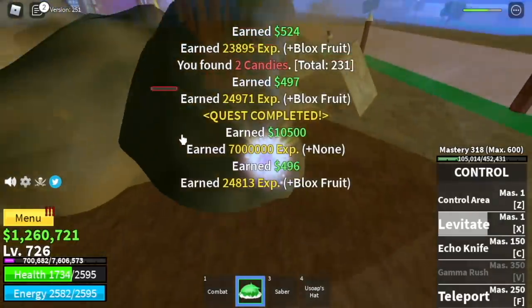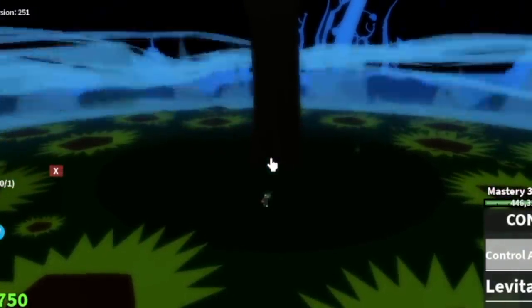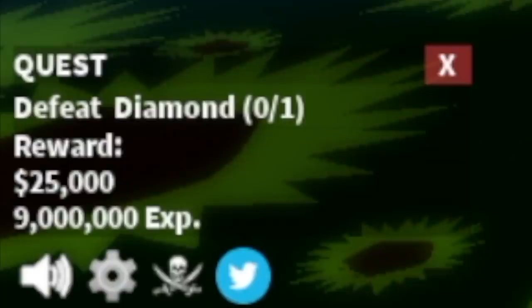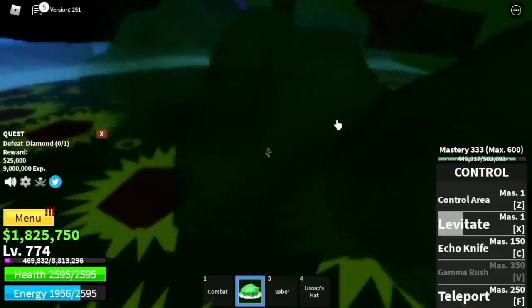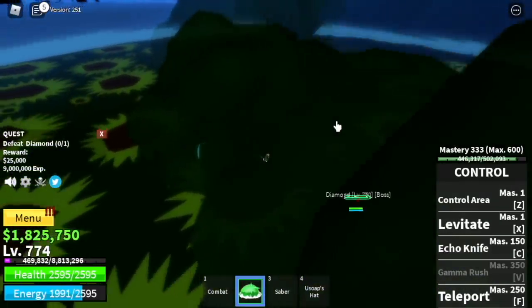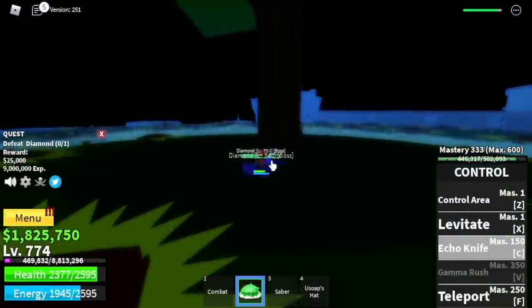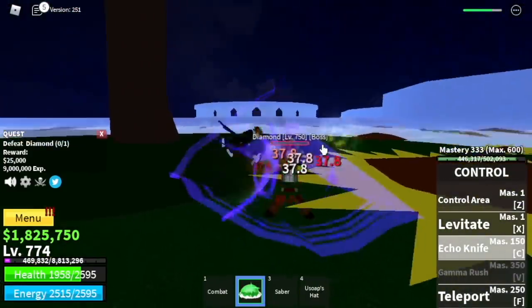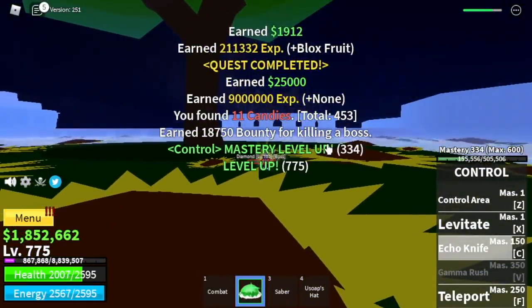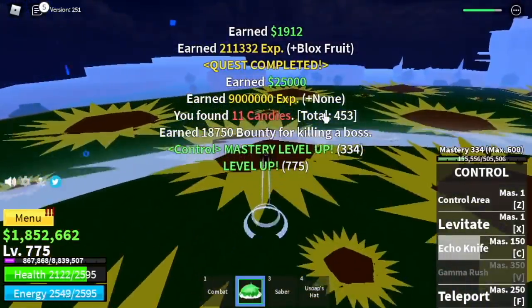The goal here is level 775. But before that, at 750 you can start defeating the mini boss in this part — the diamond. We have 2 mini bosses — diamond. But you cannot do server hop with these bosses because they're so far apart from the quest giver. You can use your echo knife and levitate. But I did not grind here — I just focused on the mercenaries. Again, the goal is to reach level 775, and after that, moving on.